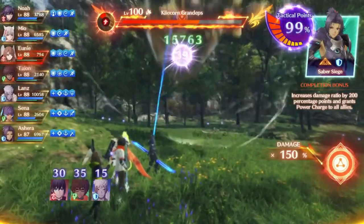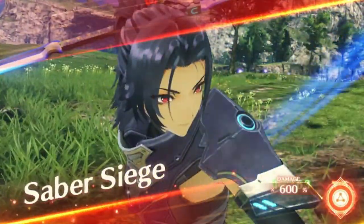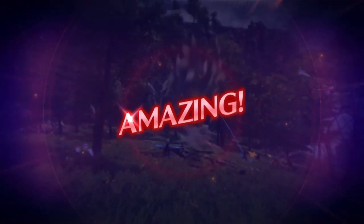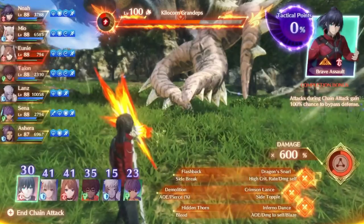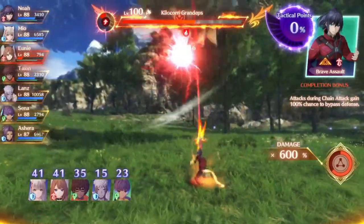Especially if you get Asherah in the first set of orders, you can just go ham — use two DPS and a healer, then Asherah, and you're guaranteed to get all three of your other characters back. You can use a DPS, a tank, and a healer. As long as you're not going over 100 before using Asherah, you're basically fine because you're guaranteed to get that Amazing with Asherah, which is very, very helpful.